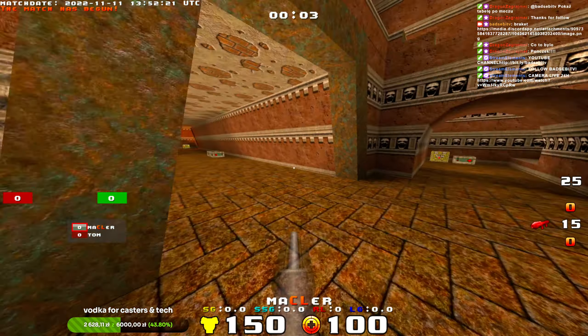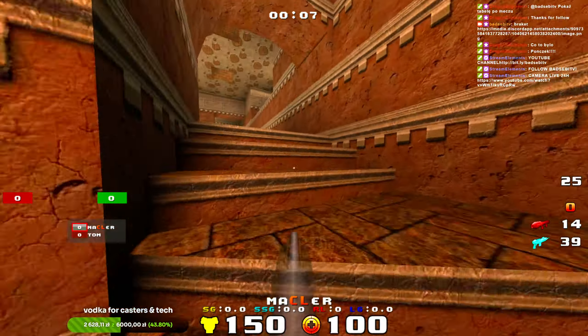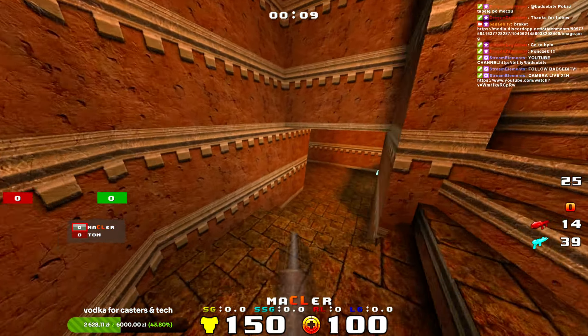The ZT and the M3, the Blood Run — this map was ported, I think, to every Quake there is.